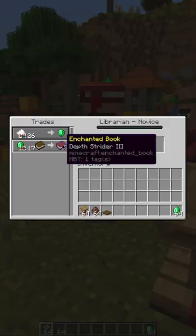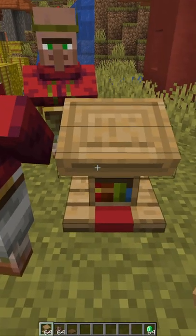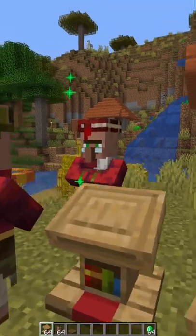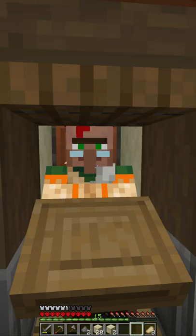Right-click the villager and see what book he's offering. If it's not mending, simply break the lectern, replace the lectern, and try it again. Keep on trying and you will eventually get a mending book.